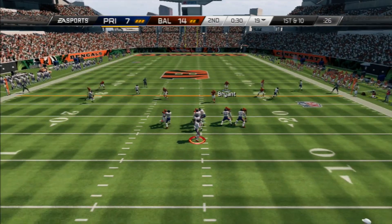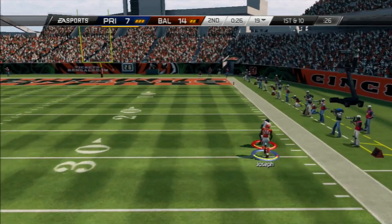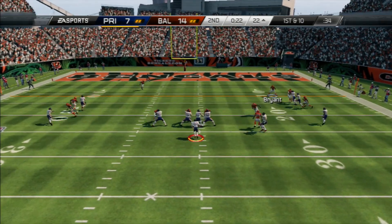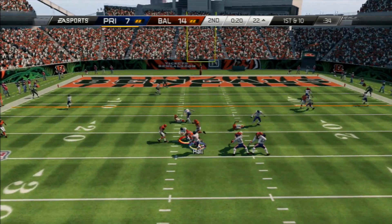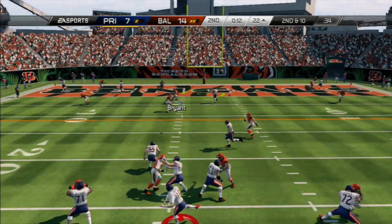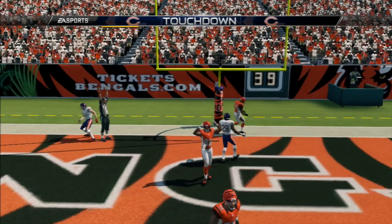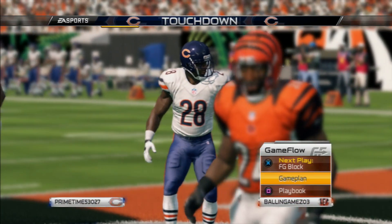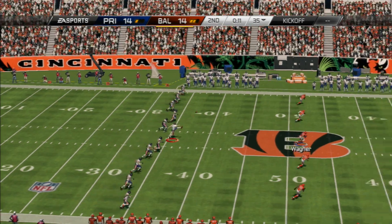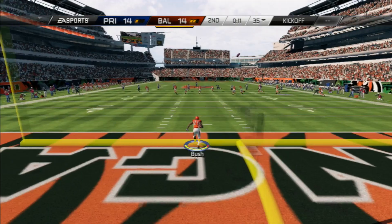Right here you see that we're at 7-14, there's only a couple seconds left, and Jonathan Joseph — my new pickup — gets burnt. You'll see that he's going to be off the team in a couple more games; he just hasn't been performing to his potential. I go ahead and sell him. He was not playing that great — I think his press wasn't that great. He just kept getting burnt even though he had the speed. He was a little tall, I think like 5'11".